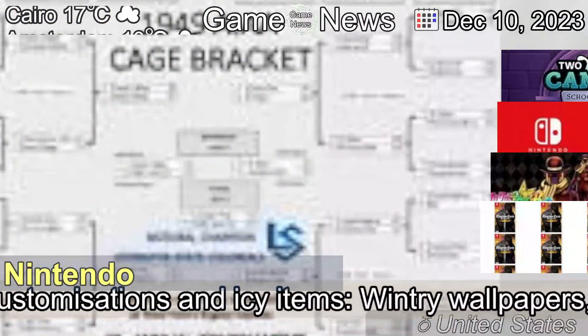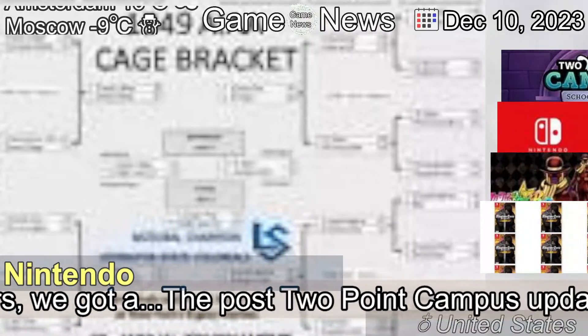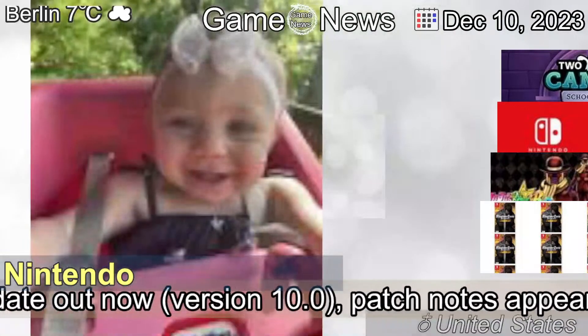Evergreen Challenge Mode: Two Point Krampus. Free cheerful customizations and icy items, wintry wallpapers.